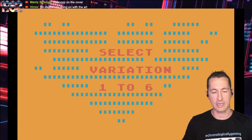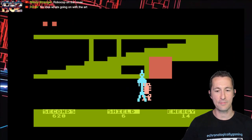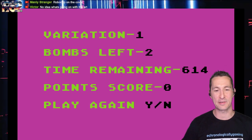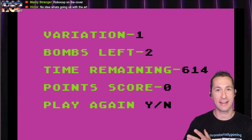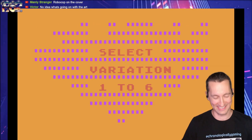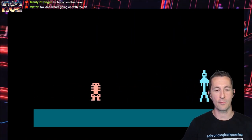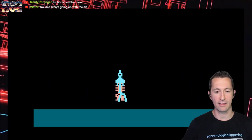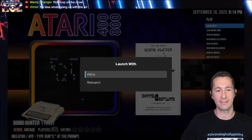Here we are playing Bomb Hunter, variation one. I'm the blue robot. They automatically put our robot right on an enemy and we died immediately — we began the game with the fastest death. It's a random game where bombs and enemies are laid out differently each time. We play again, and now all the graphics are gone — the game has decided to do whatever it wants. What a fun evening with the Atari home computer.